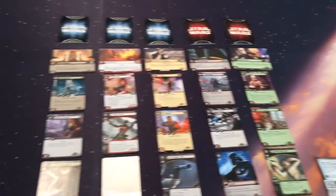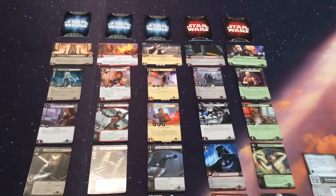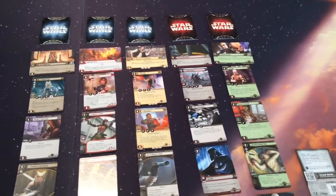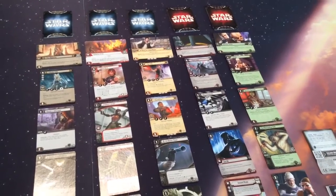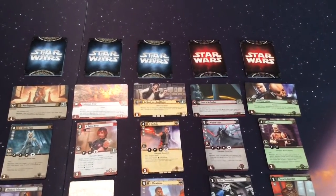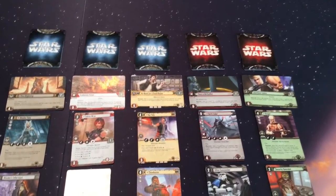This includes five Objective Sets. We have three for the Light Side, one for each of the individual factions, two for the Dark Side — Imperial Navy gets nothing — and no neutral Objective Sets. Also note, each Objective Set here has a duplicate with it, and none are limited to one per Objective Deck.